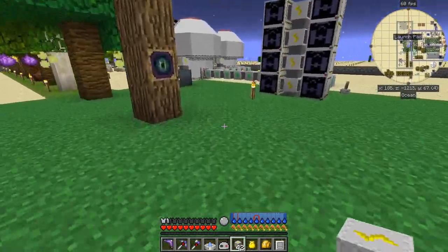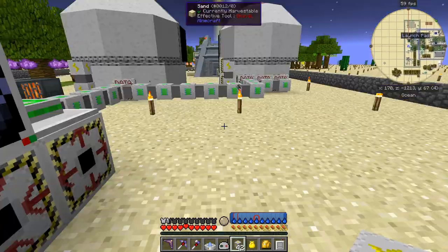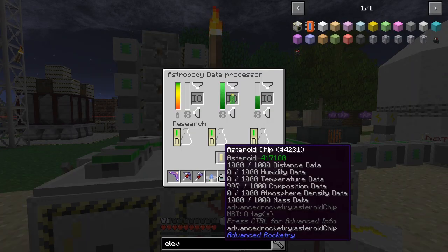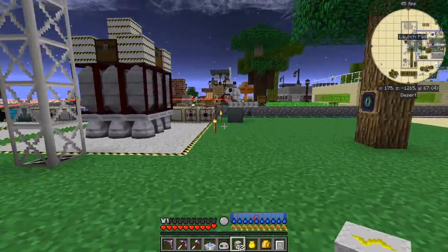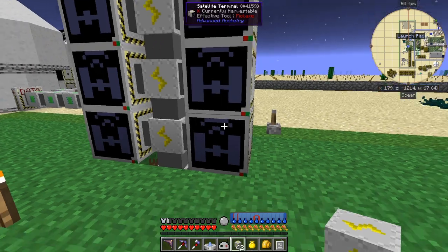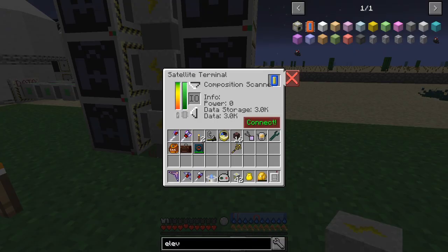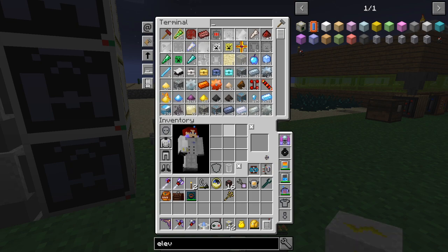We need to go back over to our data processing center. In here I've got an asteroid chip which hasn't got enough composition data yet - distance data is empty, mass data too. I've reorganized things. This one has got composition data in it, so it's storing to the buffer and should come into here. Let's get another chip.